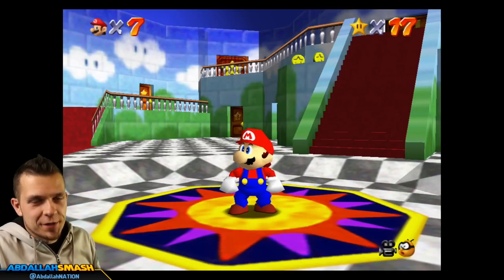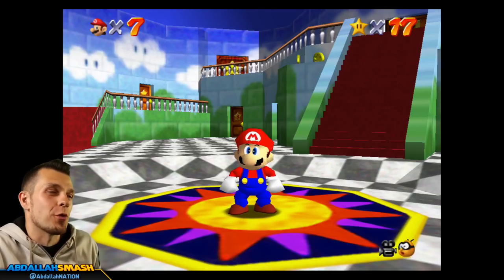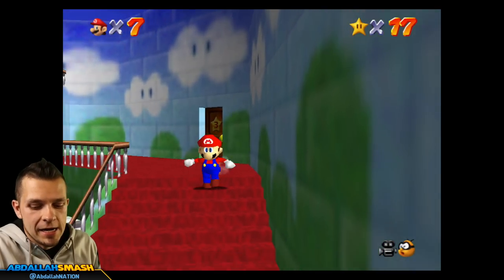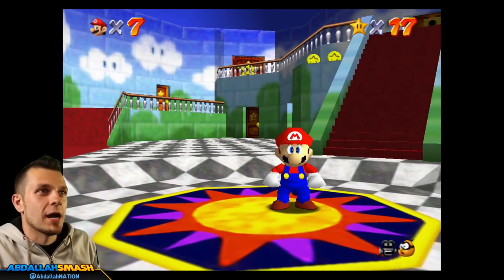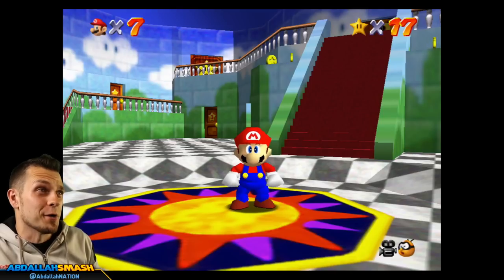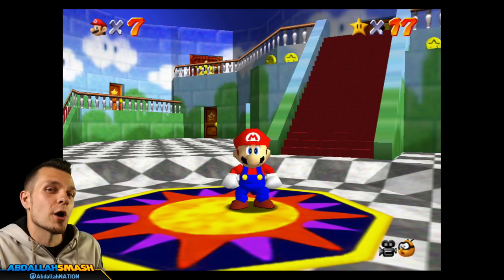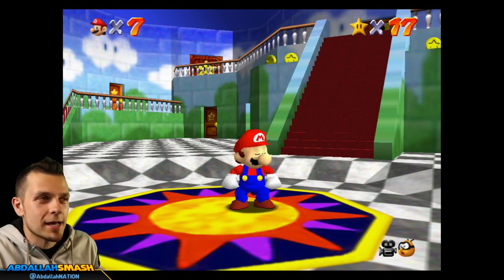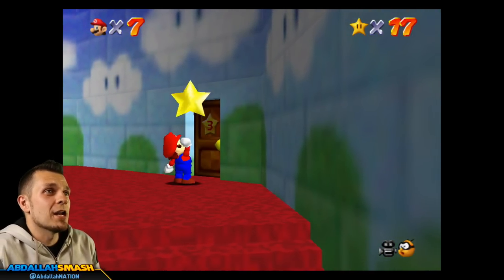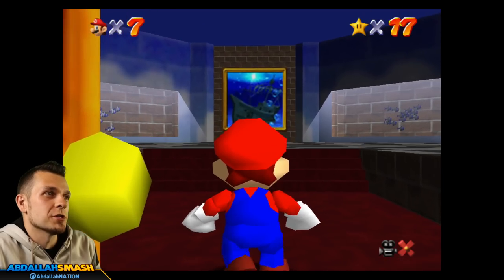Welcome back everyone, it's Abdallah here with another exciting episode of Super Mario 64 on Super Mario 3D All-Stars. We're back with episode 3, and on today's episode of our 100% walkthrough, we're going to do the entirety of Jolly Roger Bay. It's going to be so much fun. Thanks so much for coming. I hope you guys have been enjoying the content thus far. It's been a great time, and it's a great time to be a Mario fan. If you haven't already checked out Super Mario Galaxy and Super Mario Sunshine, make sure you guys check that out. So here we go — let's jump in to get another 7 or 8 stars today. There's one Castle Secret Star I'll show you, and then we'll jump into Jolly Roger.